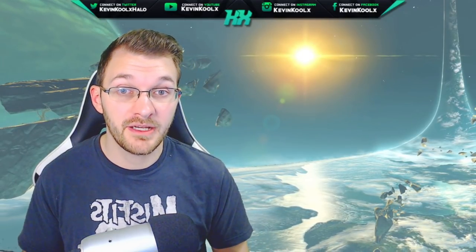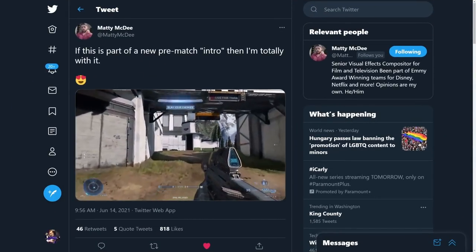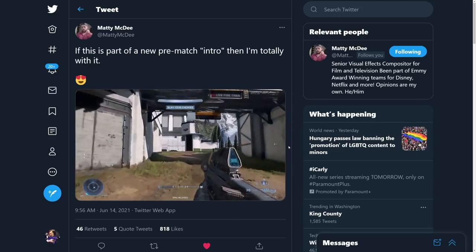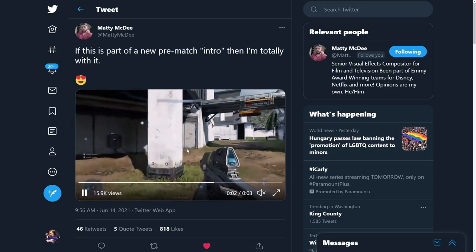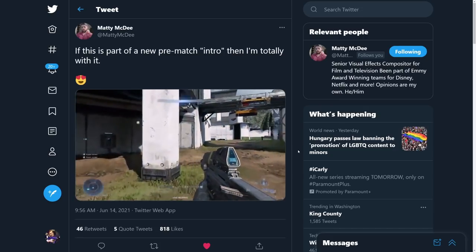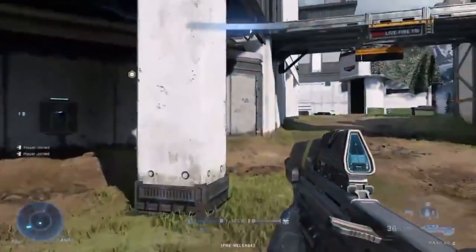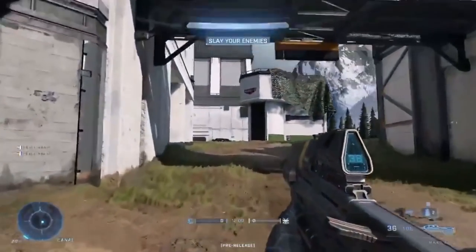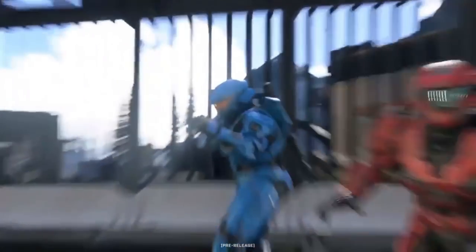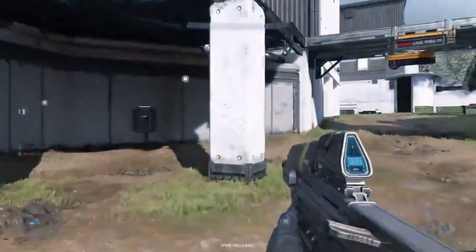It looks like there's also a new multiplayer intro screen. Twitter user MattyMcD tweeted this out saying, 'If this is part of the new pre-match intro, then I'm totally with it' — it kind of looks like a scroll through a freeze frame of all the members on your team, then zooms right into your Spartan before the game starts. Toshi, the lead at 343 for HCS multiplayer experiences, confirmed: 'It is, and it's sick.' This is a really cool immersive way to start a match — way more seamless than the hard cut we had in Halo 5, keeping you right in the action.